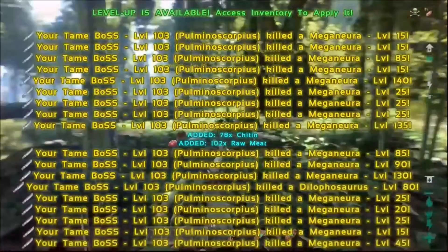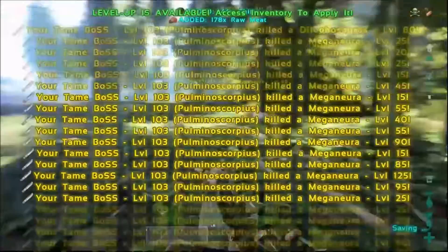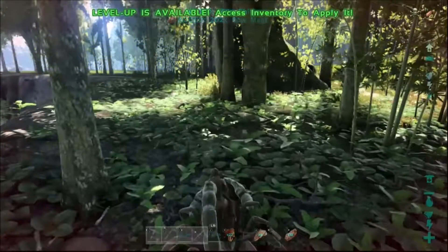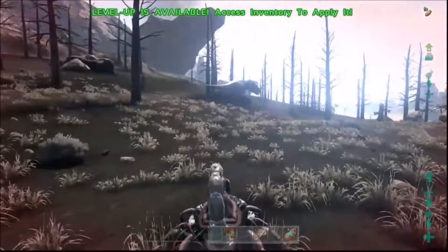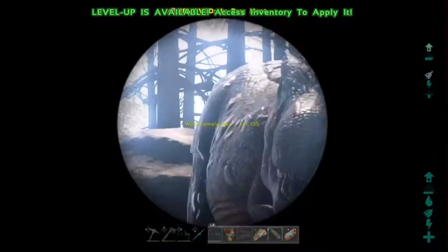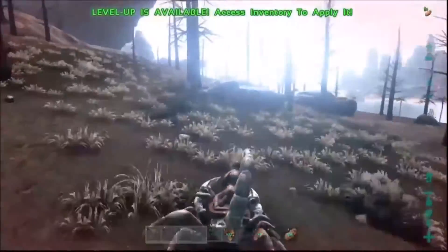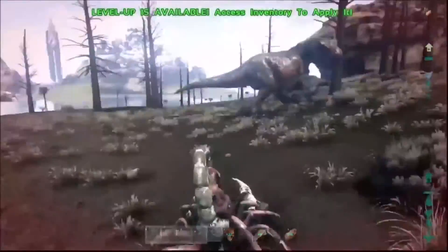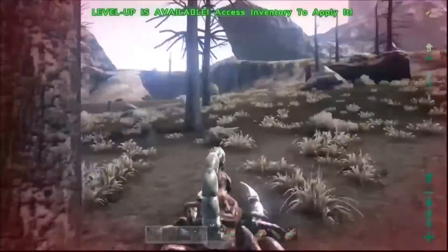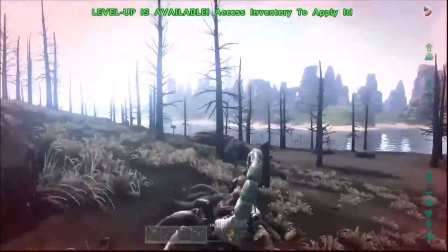First off, we are going to try to tame a T-Rex. I'm in a very, very big need — huge need of a T-Rex. Secondly, we are going to explore some caves, do some testing to see how strong we need to be. Unless we complete the caves, then we're just going to complete the caves and have some more fun. Those are the things we are going to do today.